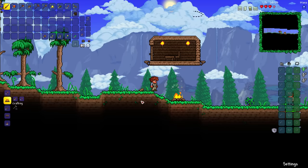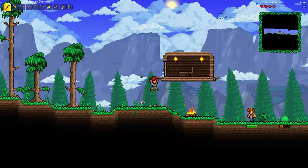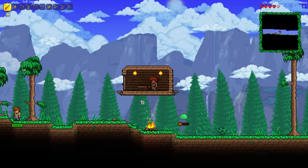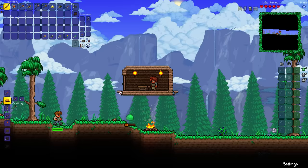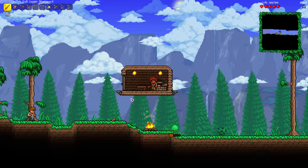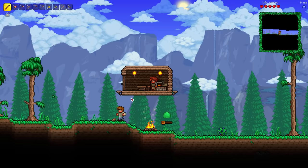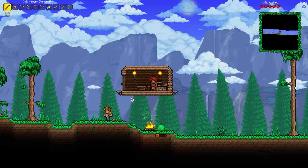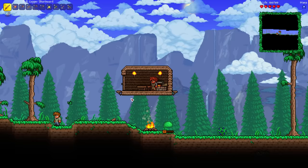You should have a campfire near your base — there are lots of items that give bonuses and help with healing. To craft better items and equipment you'll need crafting stations. The first is a workbench, crafted from 10 wood. Once you have 20 stone, 4 wood, and 3 torches, you can craft a furnace to smelt ores into bars. Once you have 5 iron or lead bars, you can craft an anvil at the workbench to craft metal gear from metal bars. You can take materials to the Guide and he'll show you what you can craft from them.